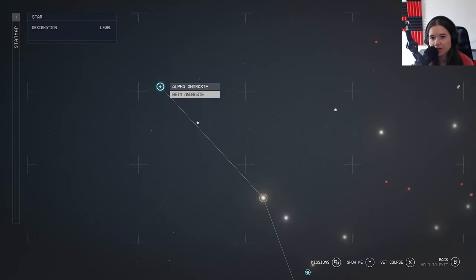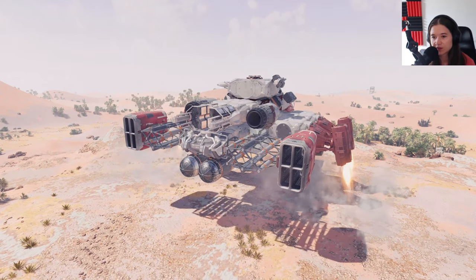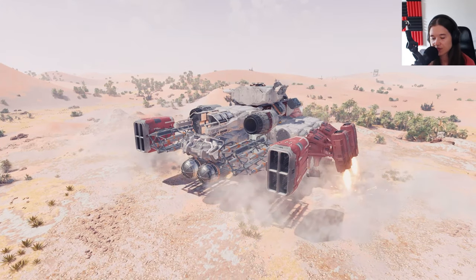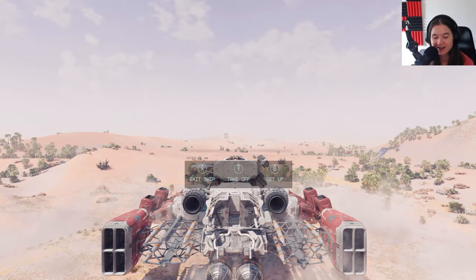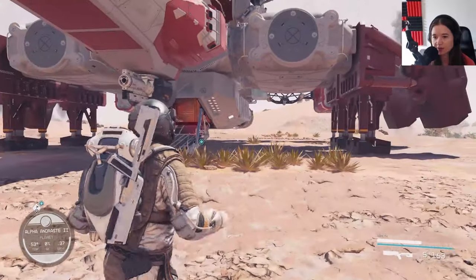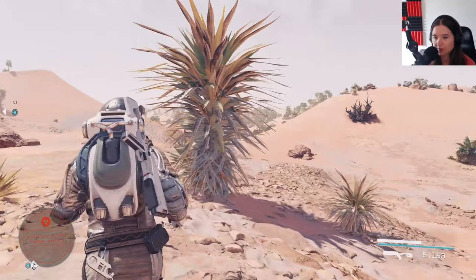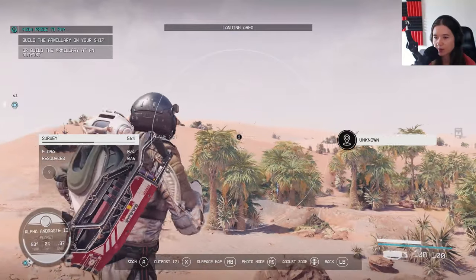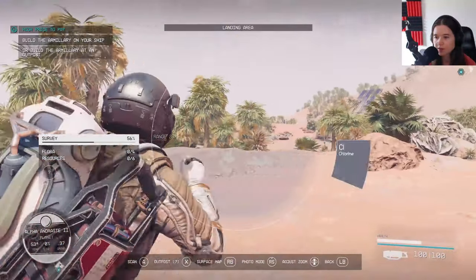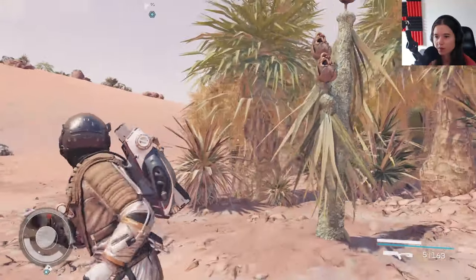Alpha Andraste and Beta Andraste — we can go to Alpha Andraste, higher level, I'm sure we'll be fine. That looks cool, that looks like a bright planet. Seems like most of the planets I land on are usually darker or at nighttime. Wow, looks pretty — it looks like a desert with some tropical looking plants. Seems like we have a few unknown locations to explore, so I'm just going to walk to this one over there: Wanderer's Husk.